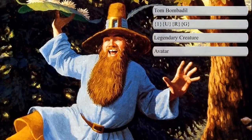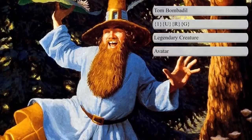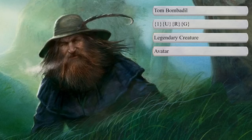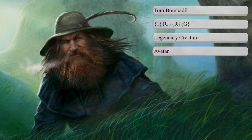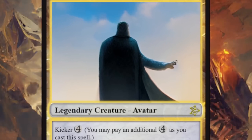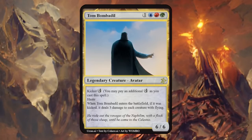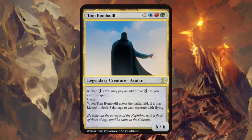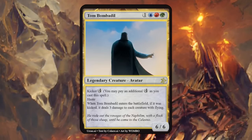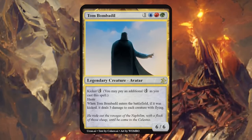Next up is Tom Bombadil, a controversial character described as a very ancient and powerful being. His true race is unknown, but he's described as master of wood, water, and hill, which is why I went with blue, red, and green, and Avatar as his creature type. Tom is a 6/6 with haste, and when he enters the battlefield, if kicked for 4 mana, he deals 3 damage to each creature with flying. A 4-mana 6/6 with haste is quite powerful; I don't really see the connection of the kicker ability to the character, but it's certainly a powerful card for a powerful figure.